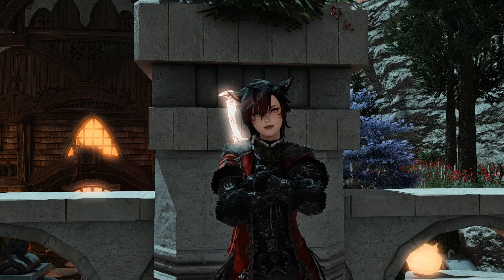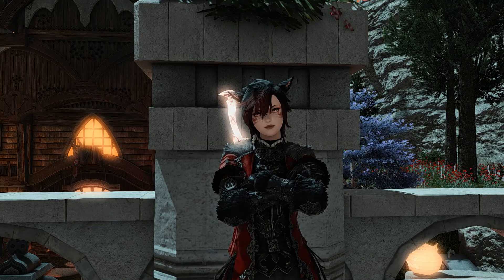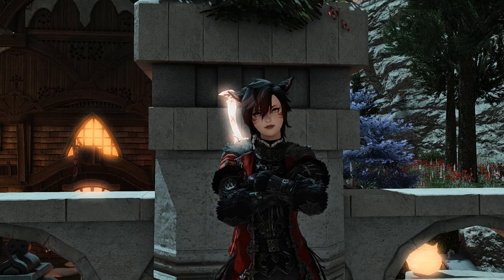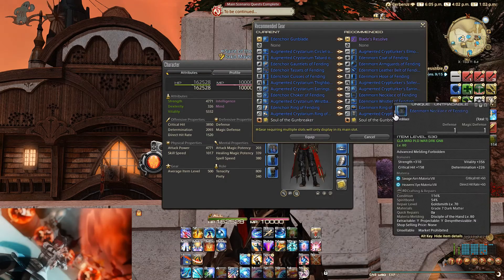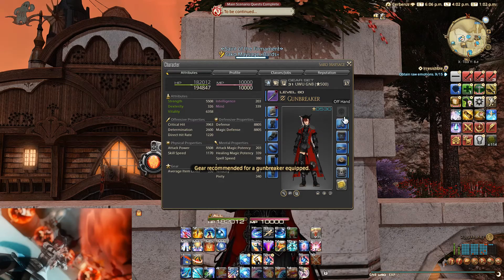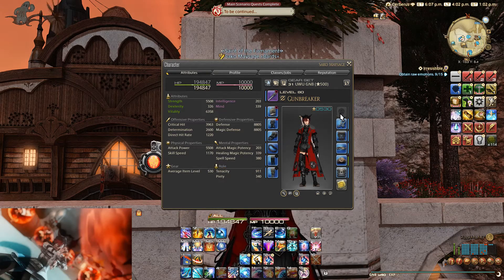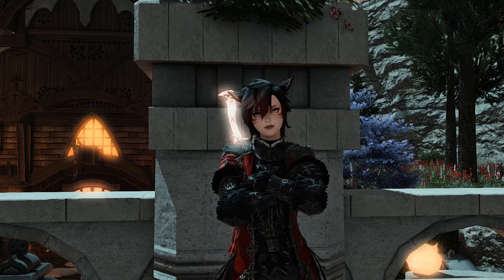Keep your armor up to date and try your best to always have the best gear available for your level, whether it's vendor gear, tomestone gear, or crafted gear. You can check if you have better gear by pressing the recommended gear button, but be careful: at lower levels there is DPS gear that can be worn by tanks too. The recommended gear system will sometimes suggest this DPS gear even though it's not actually that good for tanks — you'll take more damage due to the lacking defense stats.